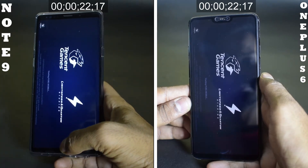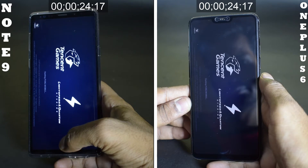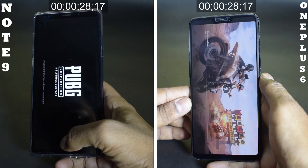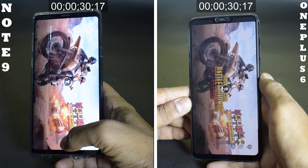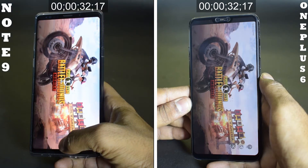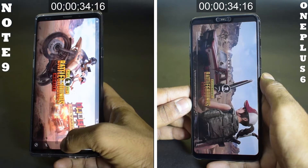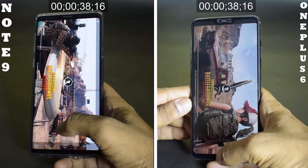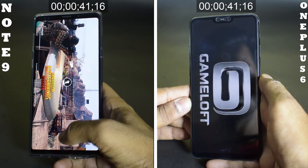Loading, loading. Now remember, both of these are 6GB of RAM and looks like OnePlus 6 has the lead by a slight, slight margin. But if you can see already, the display on the Note 9 looks dope. Looks like we've almost completed the load on the OnePlus. Yes! And we move on to Asphalt 9, and now the Galaxy Note 9 catches up.